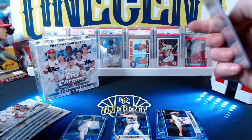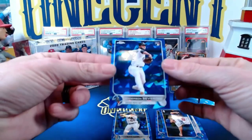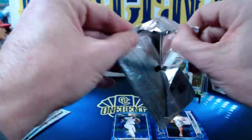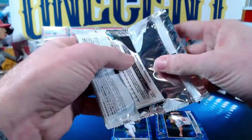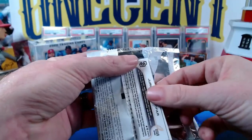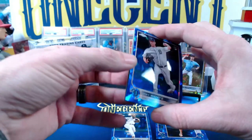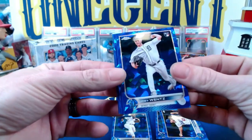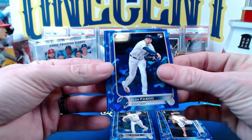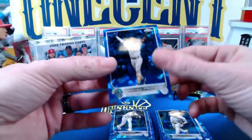What you want on your parallels is at least a rookie. We do get one more rookie in the pack — Anderson Severino. Obviously Julio is going to hold a lot of value, probably somewhere in the neighborhood of $150 to $200 right now. If you want to buy high, now's the time to buy. Joey Wentz rookie, Alec Fideo rookie — a couple more rookies — Drew Strickland and Jericson Profar.